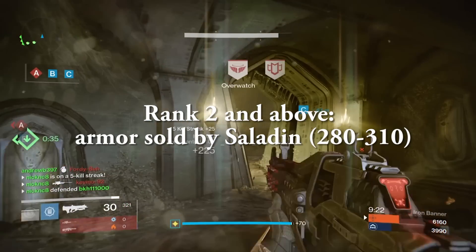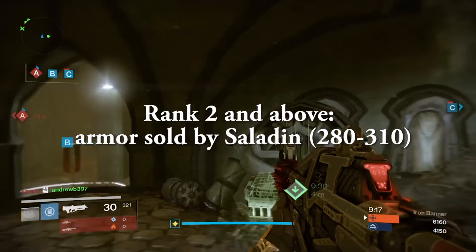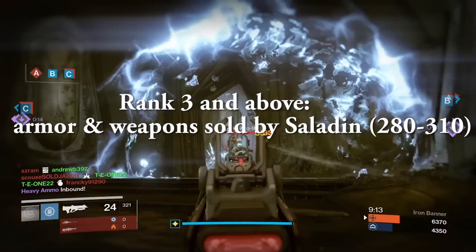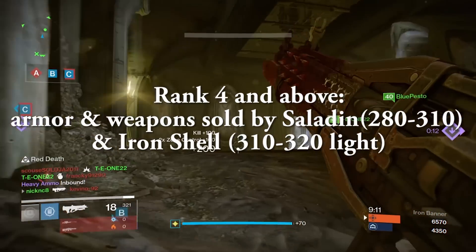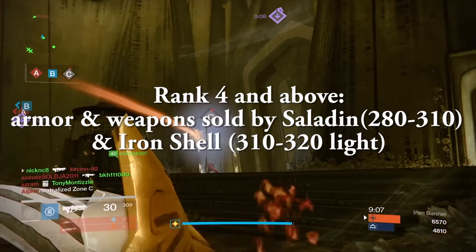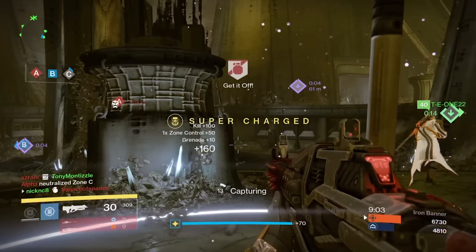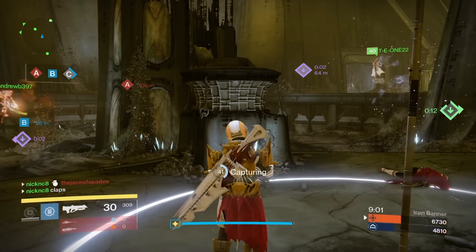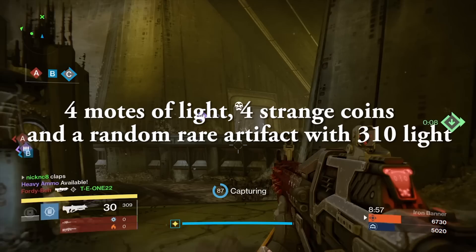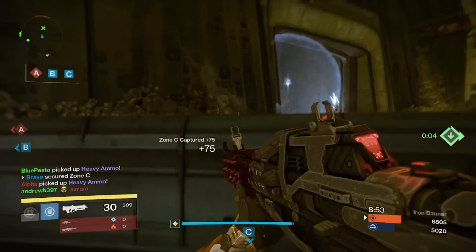The Iron Banner drops work as follows: post-game rewards for rank 2 and above is just armor sold by Lord Saladin, ranging from light level 280 to 310. Rank 3 and above is armor and weapons sold by Saladin, 280 to 310. Rank 4 and above is armor and weapons sold by Saladin, 280 to 310, plus the Iron Banner shell which drops between 310 and 320. The rank 3 package drops four motes of light, four coins, and a random rare artifact with 310 light, which can be used as infusion fuel for any characters who don't have their artifact from the Queen's quest.